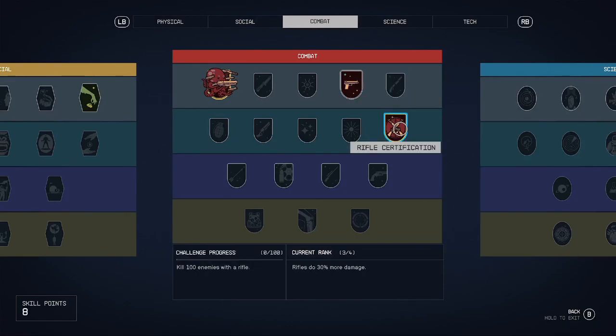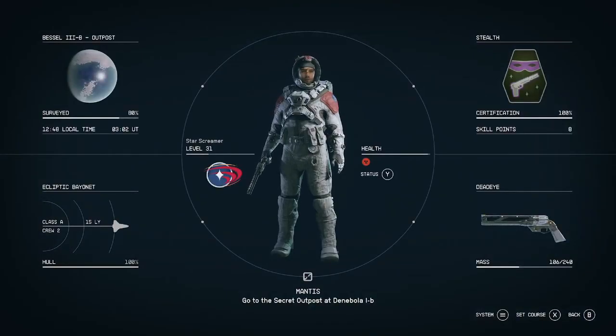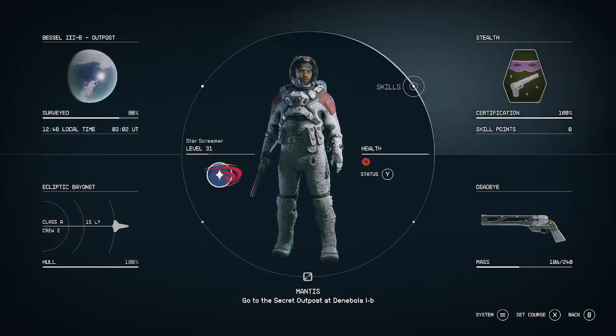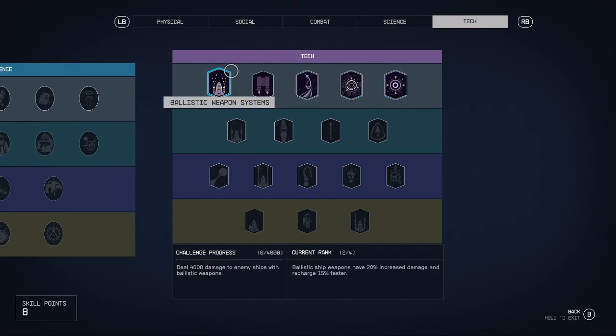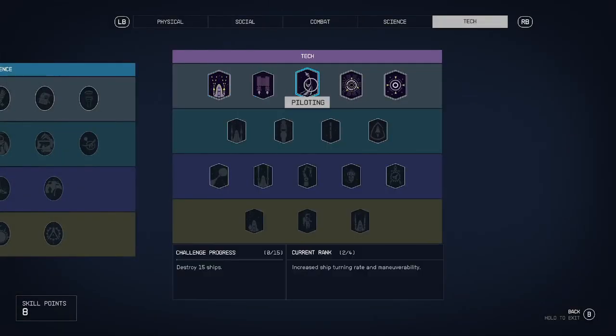Another reason is I want to practice flying ships, and the best way to do that is in the simulator. I'm going to run into the simulator and practice all that stuff because I suck at it. I figure since I'm practicing, I might as well get credit for all of these challenges — like deal 4,000 damage to enemy ships with ballistic weapons.